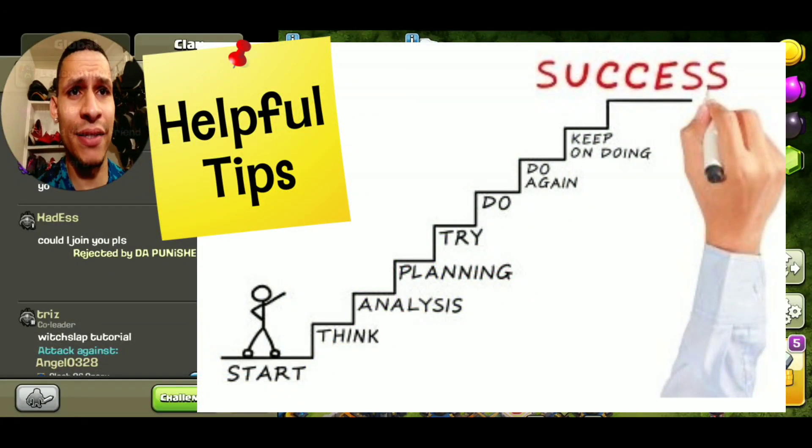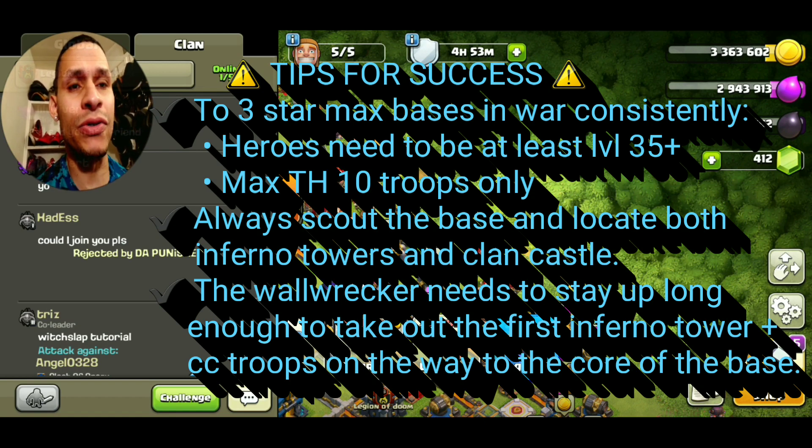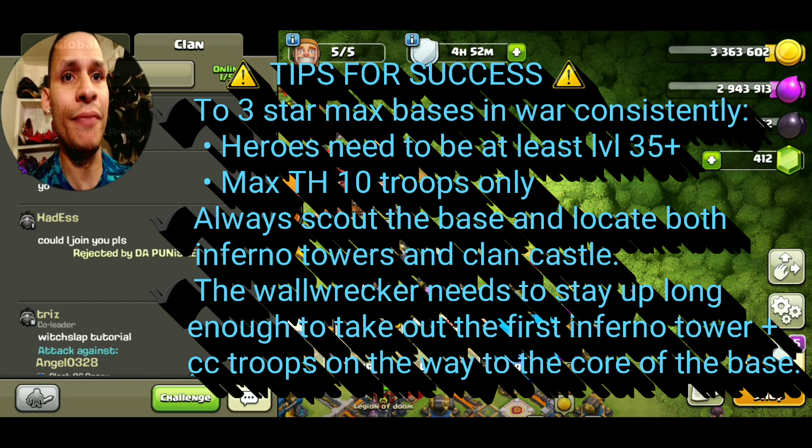That leads us into the tips for success. To three-star max bases in war consistently, you're going to need to make sure your heroes are at least level 35 or higher, and you need to max out your troops — use town hall 10 troops only. Always scout the base and locate both inferno towers as well as the clan castle. The wall wrecker needs to stay up long enough to take out the first inferno tower and the CC troops on the way to the core.